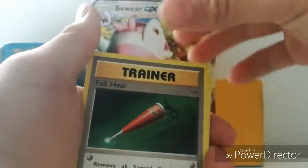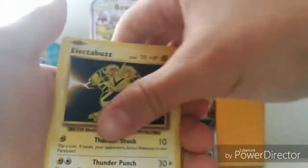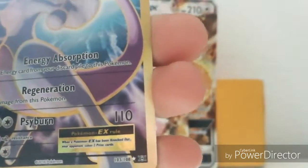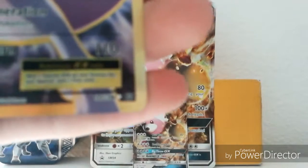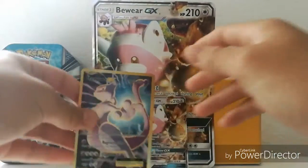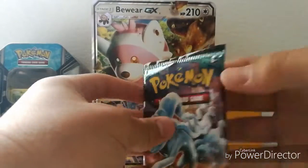Let's go — Full Heal, Potion, Drowzee, Buzzwole, Snorlax, Onix, reverse holo, and wait — oh! A Mewtwo! Secret rare? Wait, no — it's not secret rare. But it IS a Mewtwo full art! Super good — first pack and we already got a full art!